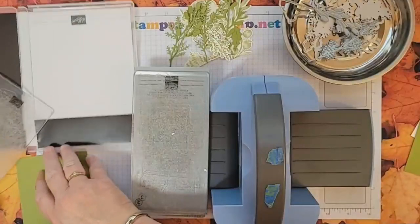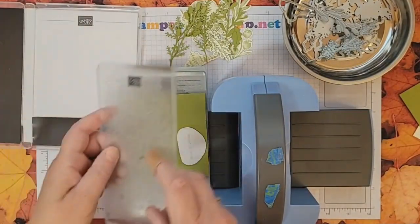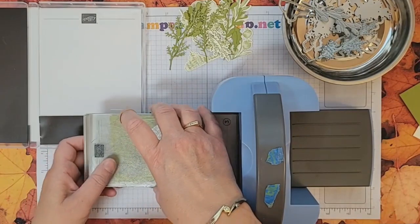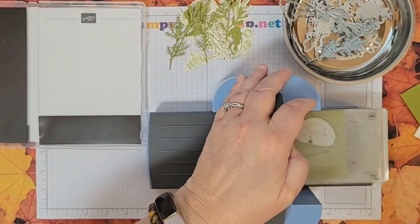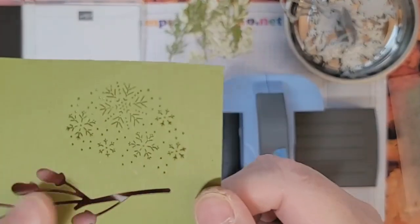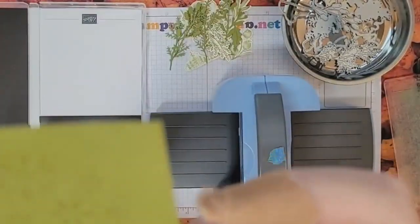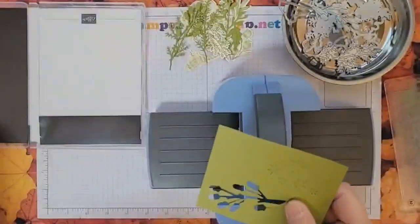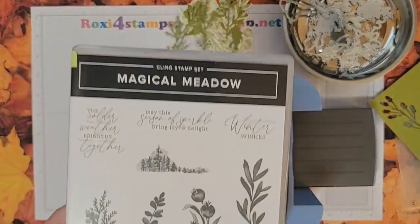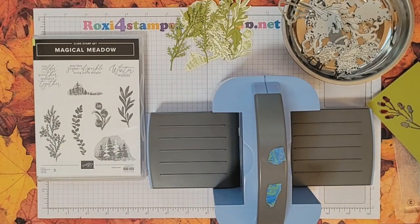And last but certainly not least, let's run this through. I think this one just makes a texture — I don't think it cuts out, I think it just makes texture on your card. And it does! Very strange because nothing else in this set has snowflakes, but that one has snowflakes. Very pretty! Alright guys, that's it — that's the Magical Meadow bundle from the September to December mini catalog. Come back tomorrow and we'll do one example with the stamp set, and then I'll show you others I've made throughout the day. Thanks a lot guys, have a great day!